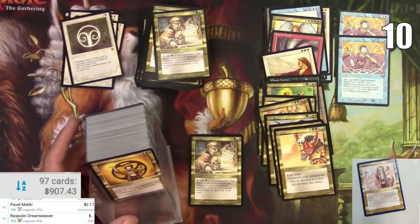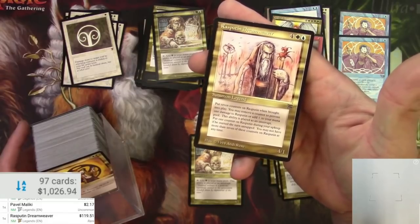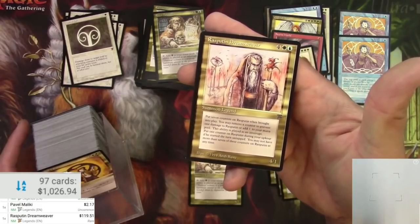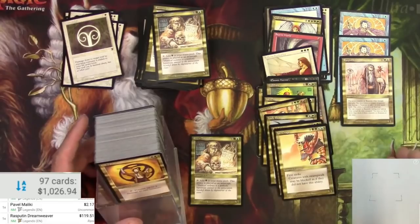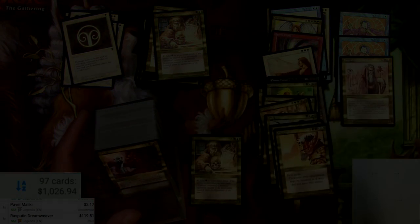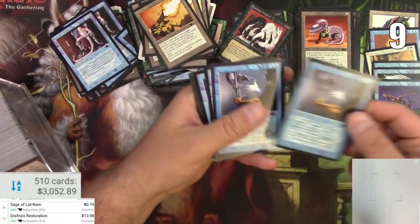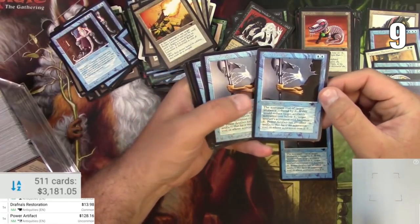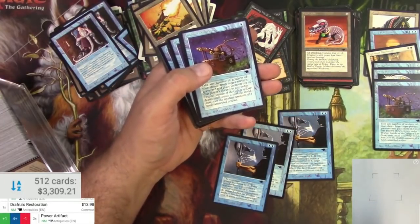Rasputin Dreamweaver! Oh my gosh, $119 for Rasputin. Seven counters on Rasputin when brought into play - you may remove a counter to prevent one damage to Rasputin or add one to your mana pool. This ability is played as an interrupt. Wow, okay, we'll take it. I wonder how much that card was before 2017 or before 2010. I'll have to look that up later. Attempted buyouts on that. Power Artifact - that sounds like a good one. $128 for an uncommon! Yes, one, two, three of those.